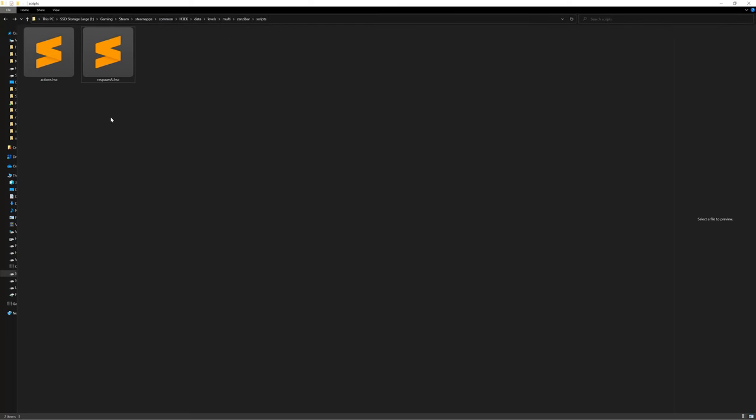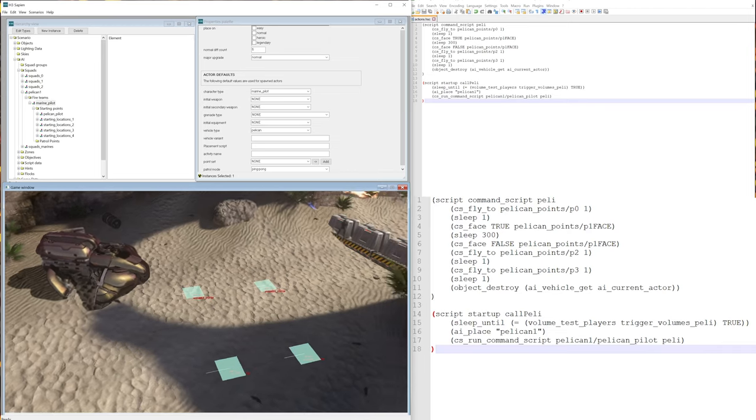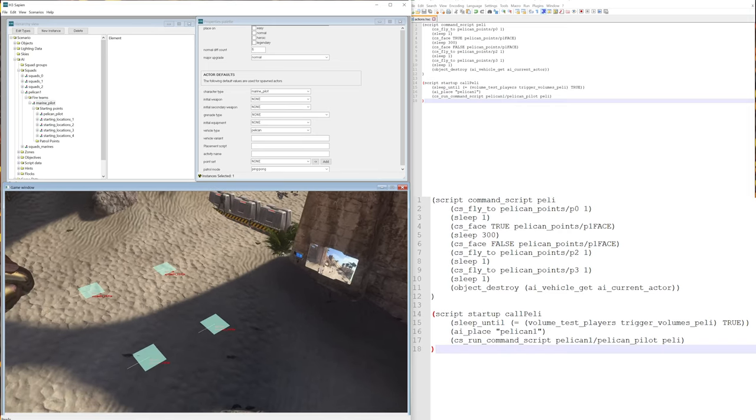Now let's get into some scripting. In my folder we're going to edit our actions.hsc, which is a script we created in a previous video. Just right-click and do Edit with Notepad++. Let's put Notepad++ on the right side of the screen and Sapien on the left side.